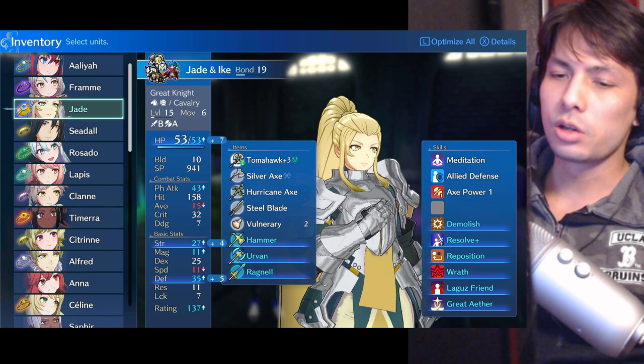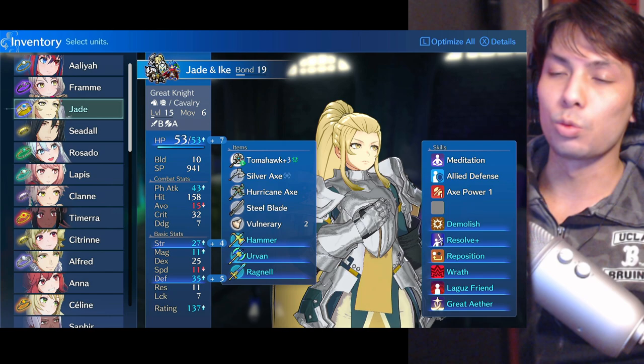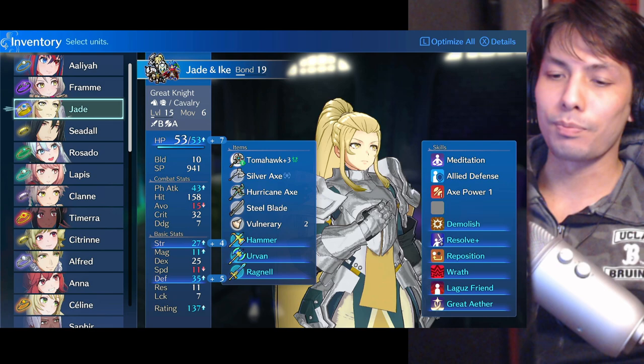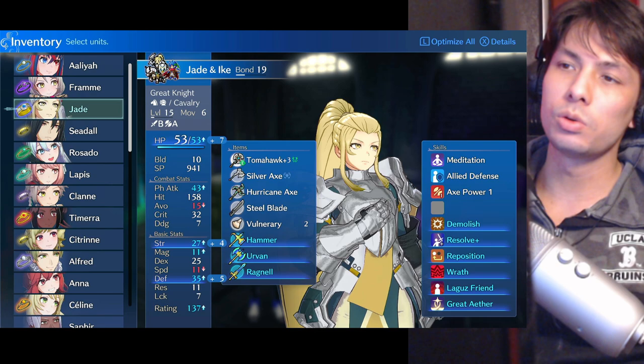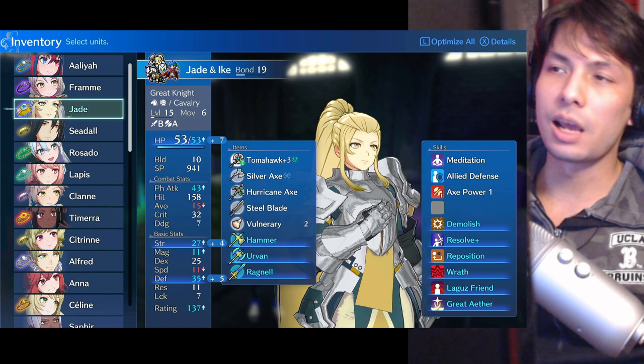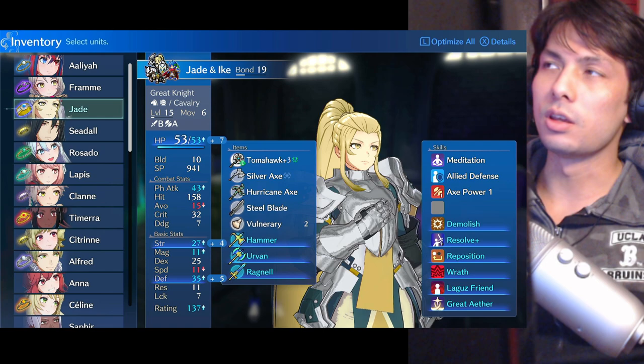Here's my main reason why the General is vastly superior to the Great Knight, and it's one simple reason: the General cannot be broken. You don't know how useful that is, especially on enemy phase when the enemy sends a squad of multiple weapon types towards you. It just doesn't matter — while both the General and the Great Knight can tank the damage, the issue is that the Great Knight gets broken, while the General does not.